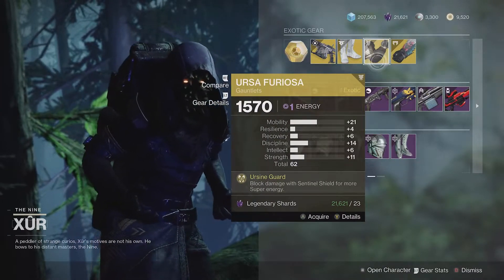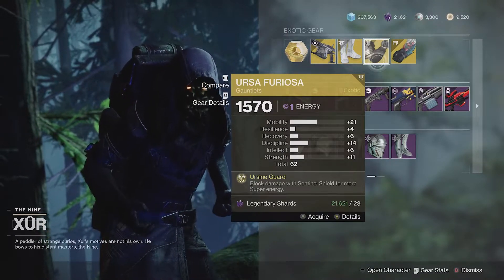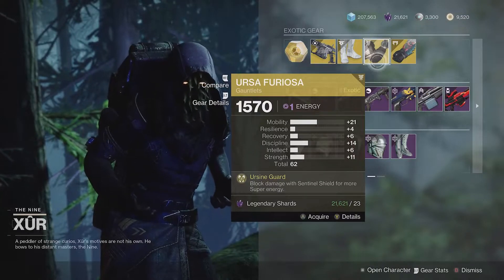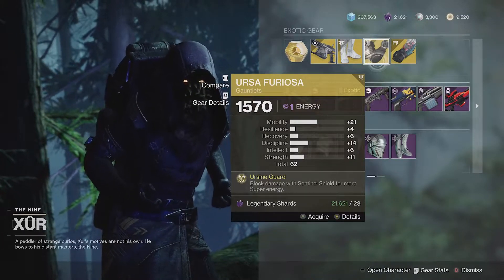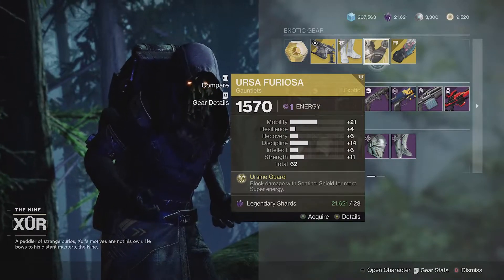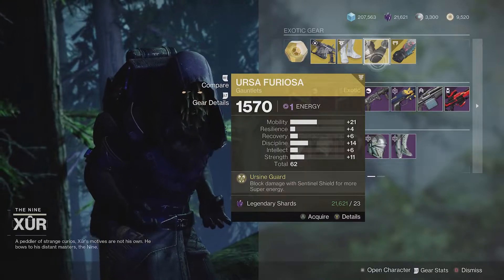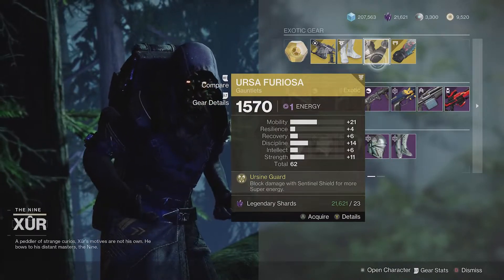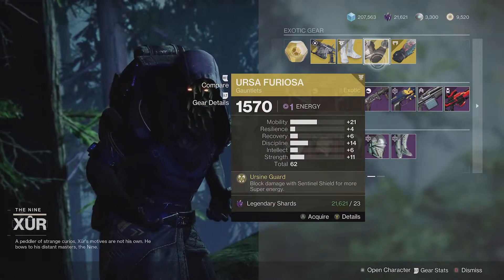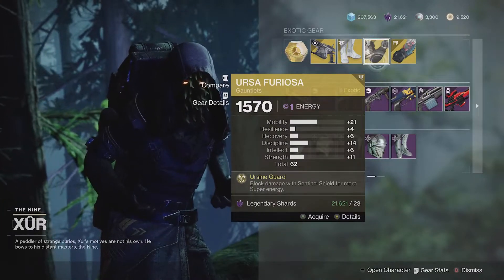Then we've got Ursa Furiosa. This is a fantastic exotic for Titans. Unfortunately, the roll this week is not very good — 62 is really not even good for a legendary, much less an exotic. So I would just say probably skip this. It also has high mobility, which I kind of hate. You can probably find a better roll at some point or get one dropped to you, so skip this unless you really need it for collections.